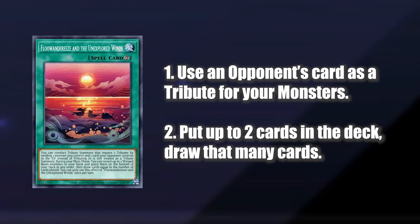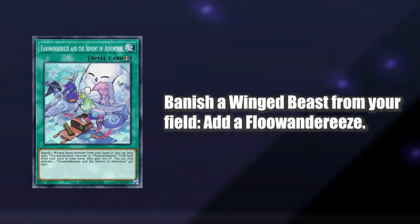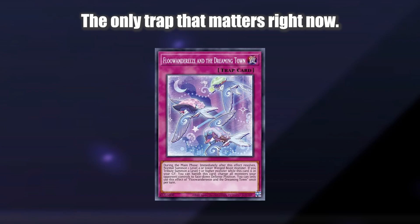In the main phase, if you have too many same-name Fluandarees in your hand, you can put up to two on the bottom of the deck to then draw that many cards. Because a lot of the effects are once per turn, it's great to get rid of additional copies of monsters to draw new cards. Advent of Adventure is a search card that lets you add a Fluandarees from your deck to your hand by banishing one of your face-up monsters. This is great to play around things like Effect Veiler or even Infinite Impermanence.